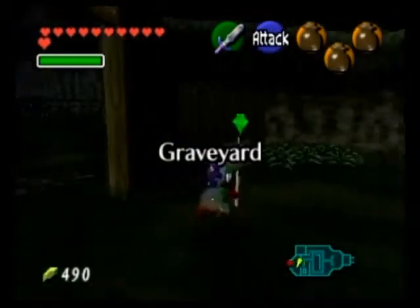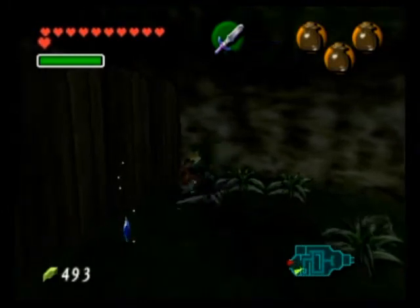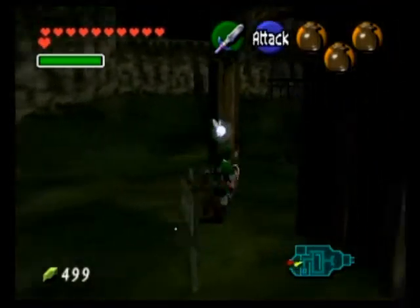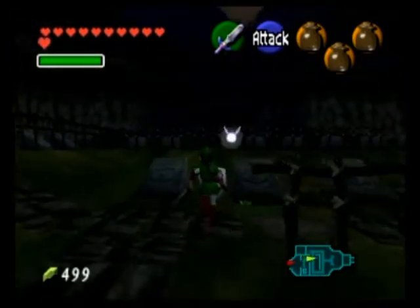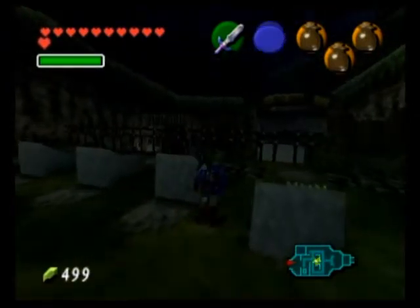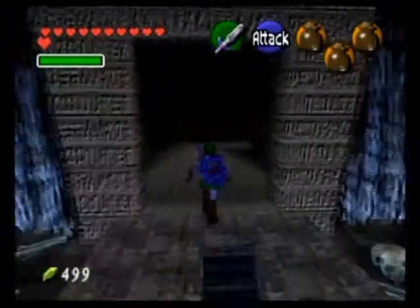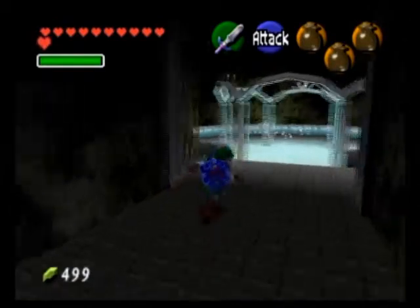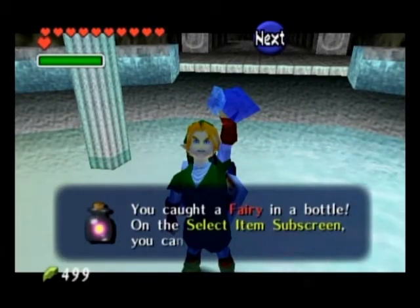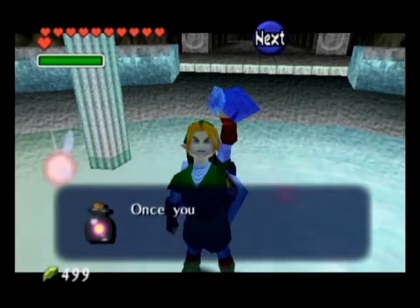Before I proceed onward to the Death Mountain trail, I'm gonna get some supplies. Now that I have four empty bottles to fill, I'm gonna fill only three at this time and save the fourth for later. I'm gonna get one fairy and a couple of potions. I am not — repeat — not going to get a red or green potion, because there is a potion you can get that will restore both health and magic at the same time, and I'd start buying that kind of potion because it'll be beneficial later on.